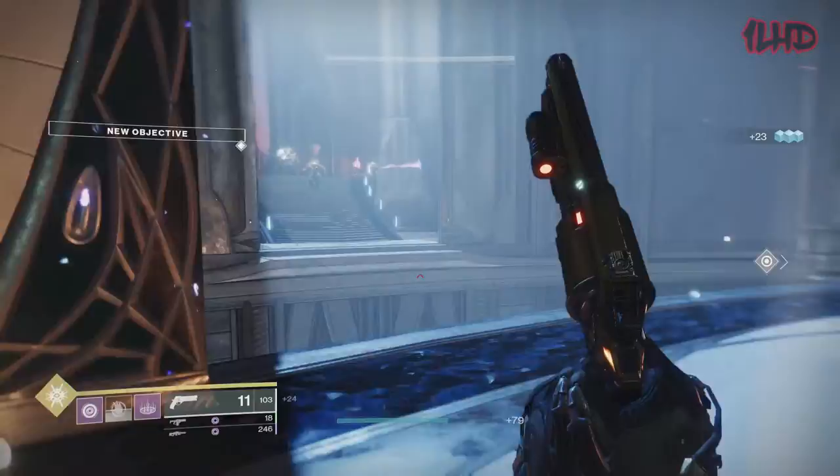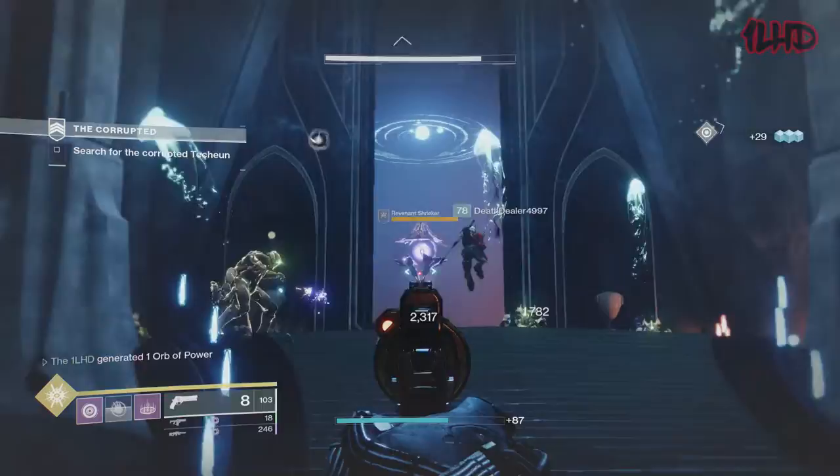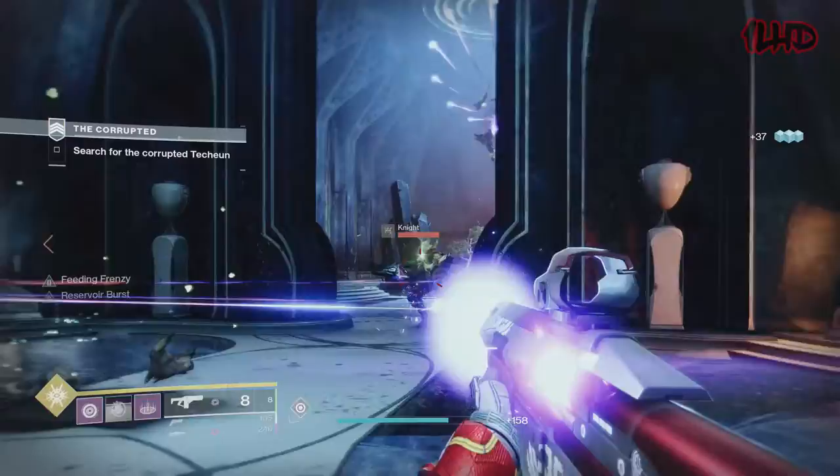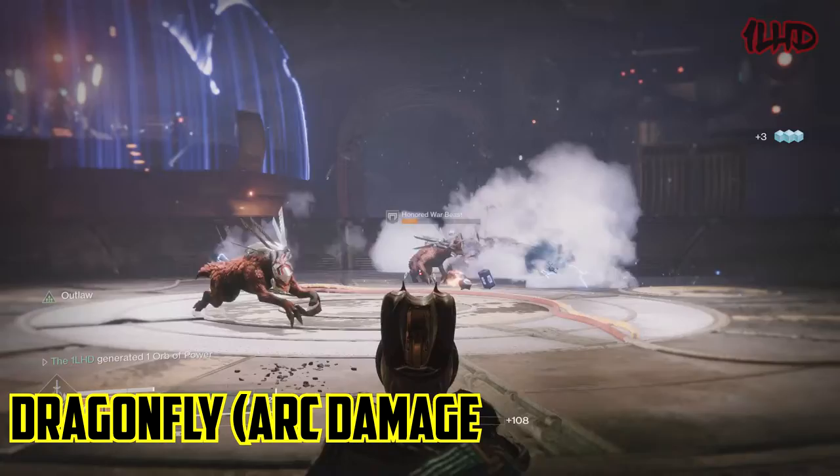Going into Year 2 of Destiny 1, elemental damage primary weapons were all sunset, and the only weapon that could deal elemental damage was the exotic auto rifle Zhalo Supercell. With legendary elemental damage weapons gone, the value of Firefly skyrocketed, as it provided the only means for kinetic damage weapons to deal elemental damage. It wasn't much, but it was something. Going into Destiny 2, Firefly was nowhere to be seen — instead replaced by the perk known as Dragonfly.